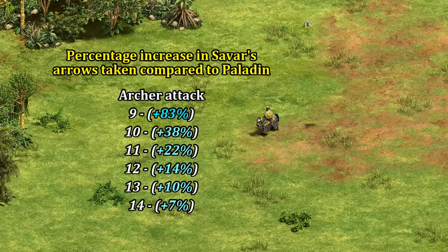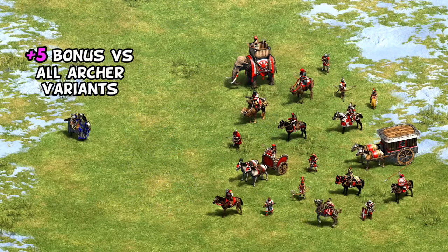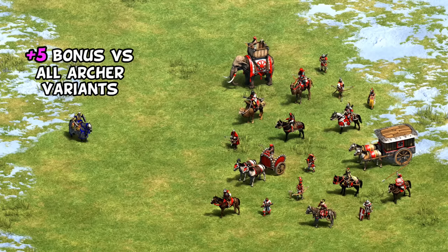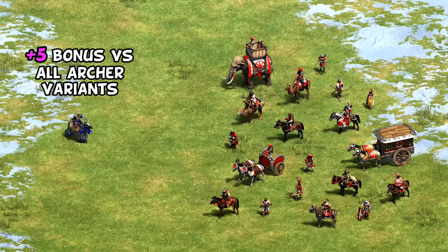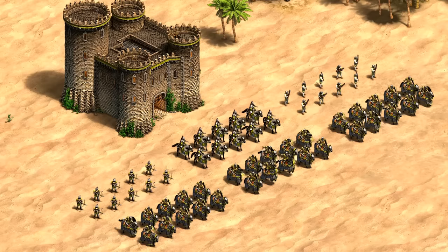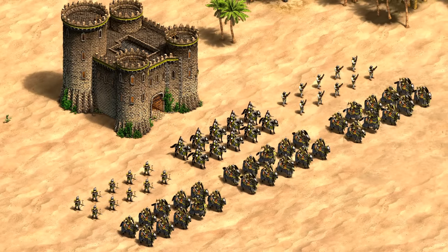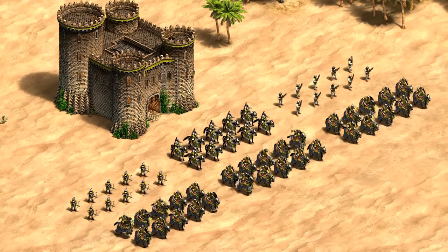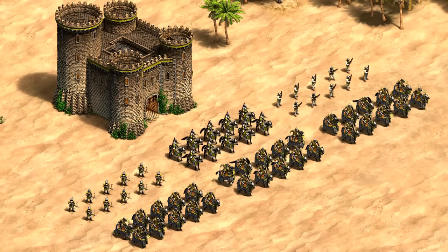For the most part the sweet spot is against ranged units with 9 to 12 attack, which covers most archers and cavalry archer variants. Combined with the anti-archer bonus also applying to cavalry archers, this means Persians are going to be tricky for Mongols, Magyars, or Tatars to handle in the late game. Persians can also combine their Savars with complementary goldless crossbows, fully upgraded hand cannoneers, or decent cavalry archers of their own, so even their slightly greater weakness to pikes can be offset with other support units.